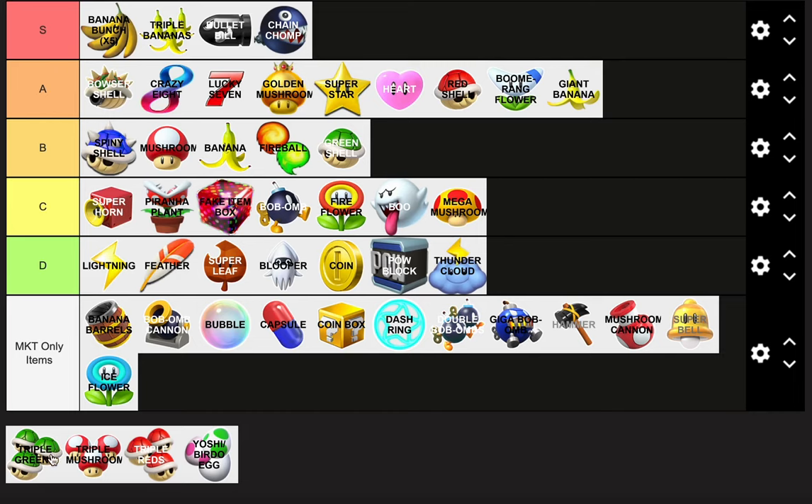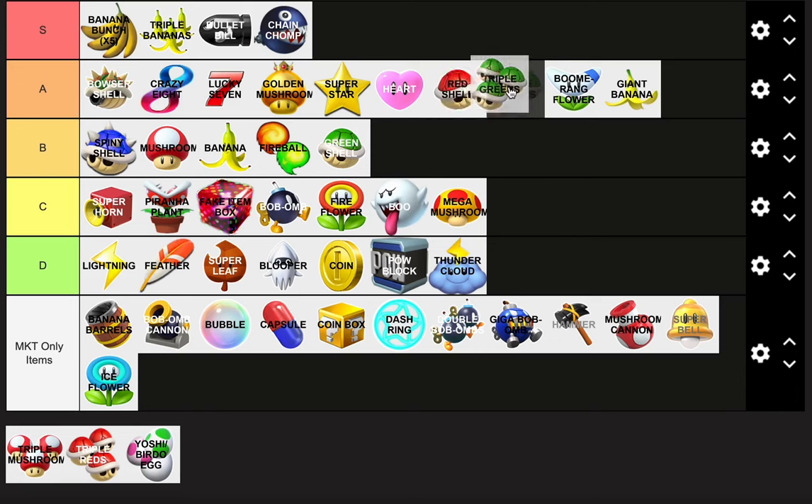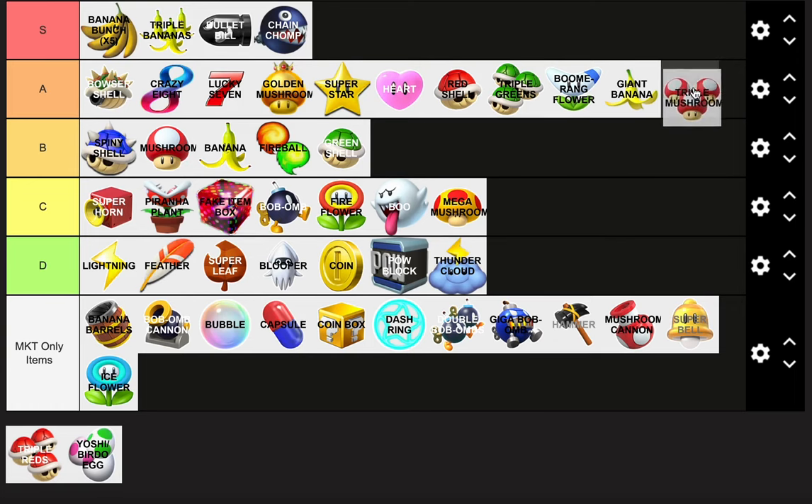Triple Green Shells — good at both offensive and defensive, and there are three of them. I'd put it right behind the Red Shell because one aiming Red Shell is not as good as three shields you can throw with a good chance of landing. Triple Mushroom — same place as the regular Mushroom discussion about shortcuts. Put that at bottom A.